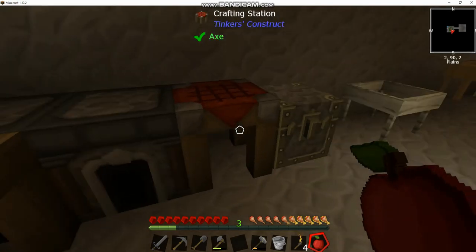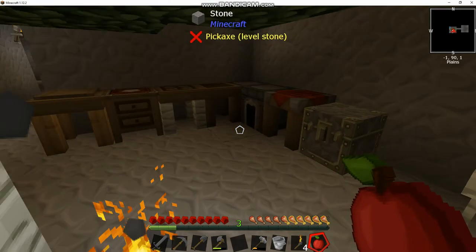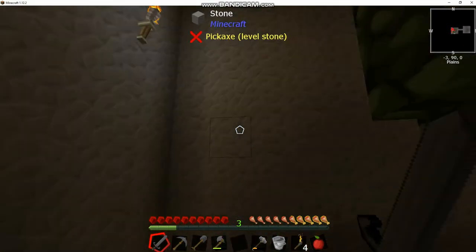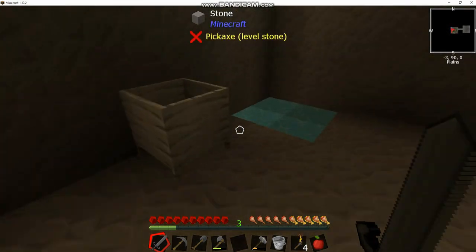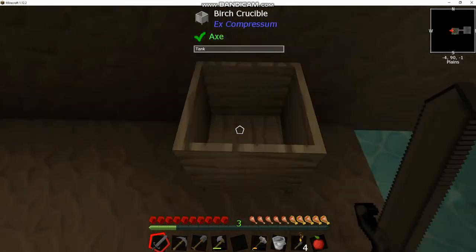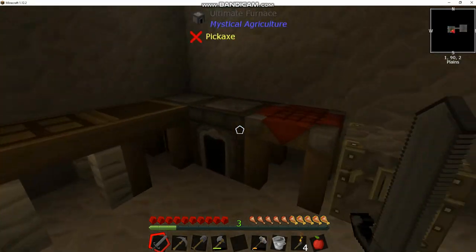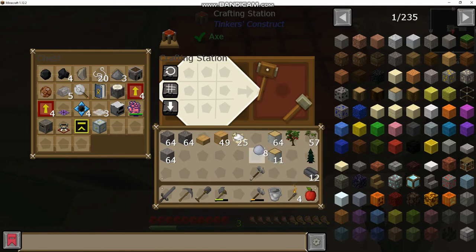Welcome back to Stone Block 2. Today we're going to be taking a look at lava generation. In modded skyblock or stone block, lava is something you want to get pretty early on, primarily because that's how you build cobblestone generators as well as how you make obsidian. So what we're going to do is build what's called a crucible.